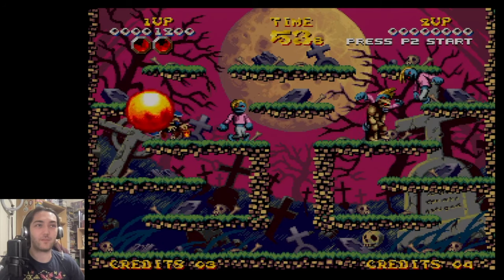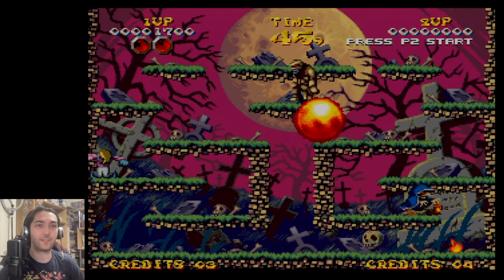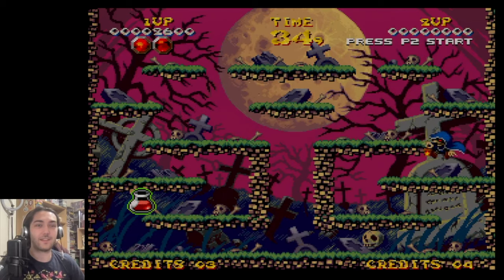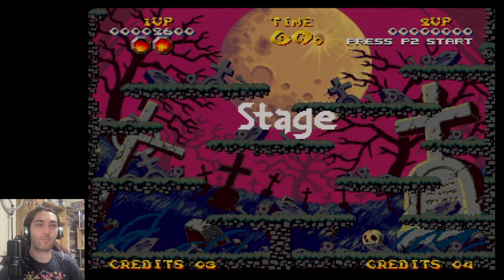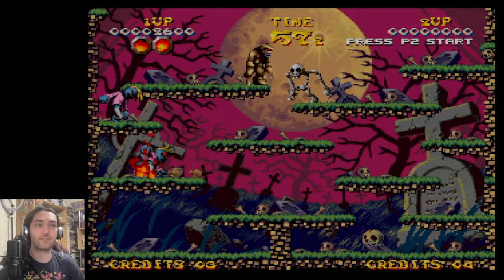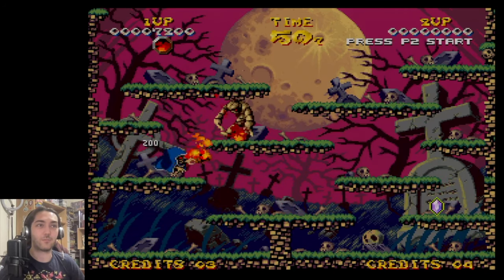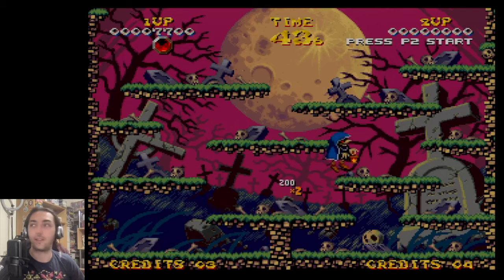Maybe they went a bit overboard on how you're supposed to kill these enemies — I guess they were going for a Rod Land style where you have to keep hitting enemies to trap them. The character moves really slowly, which is a recurring thing with these Neo Geo games. But I do really like this — it's probably one of the more fun games I've played so far. Even if it takes too long to trap the enemies, I guess it gives you time to worry about other enemies coming. Quite enjoying this — I'll do a few more stages before we move on to Metal Slug.